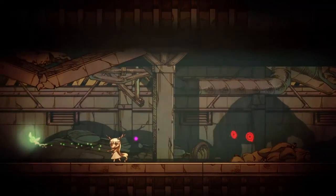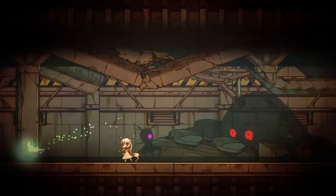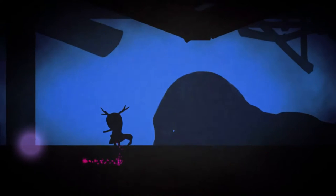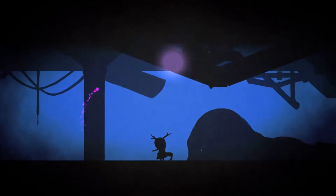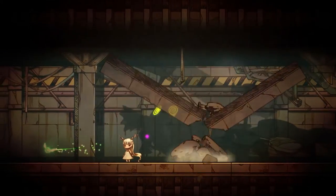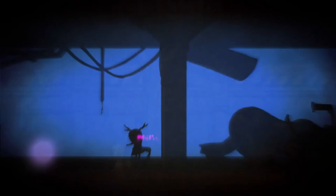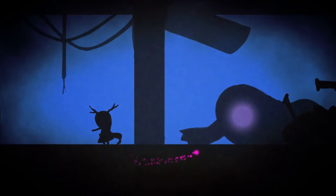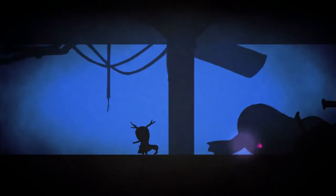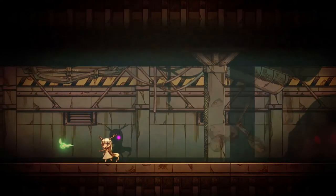You just gotta run, I guess. Wait — can I drop that on him? Oh, I can! Do I hit him again with Umbra? No, you just gotta drop crap on him. The second boss is a lot more convoluted, and I do not like the second boss very much — we'll see why later.